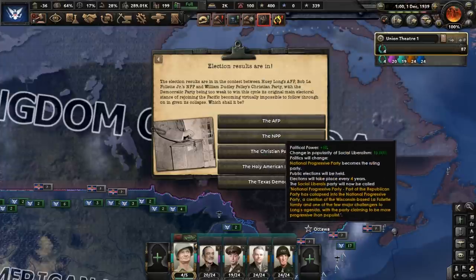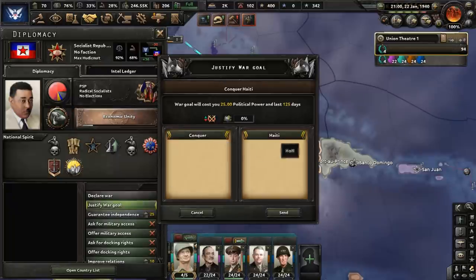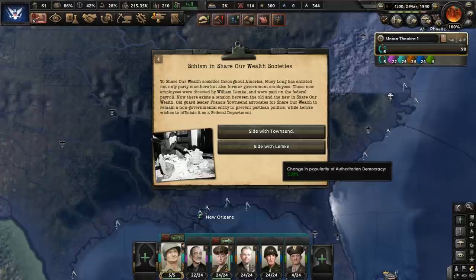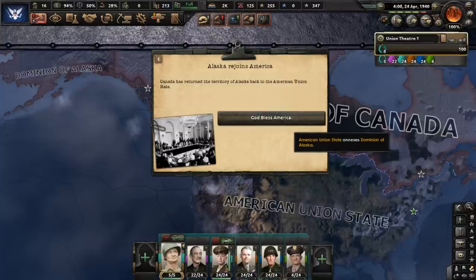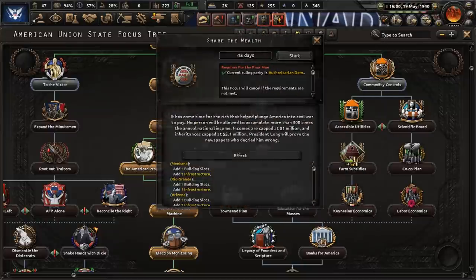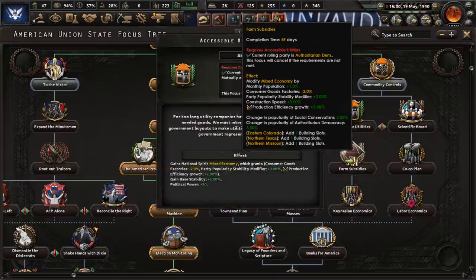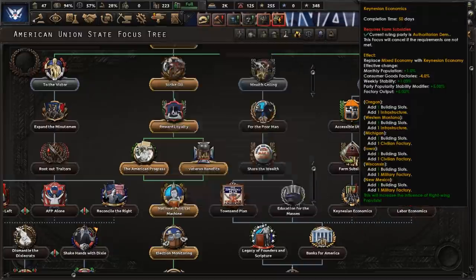The first election of this newly reunited America takes place. Let's have the AFP win to make it clear to everyone that Huey Long isn't going anywhere anytime soon. Let's start expanding our sphere of influence by justifying a war goal on the Socialist Republic of Haiti. There is a schism in the Share Our Wealth societies — we will side with the group that wants to make Share Our Wealth an official federal department. Alaska rejoins America, and the country is more or less back to its pre-Civil War borders. In the focus tree on Huey Long's path, we will complete: wealth ceiling for the poor man, share the wealth, Townsend plan, education for the masses, commodity controls, accessible utilities, farm subsidies, and Keynesian economics.